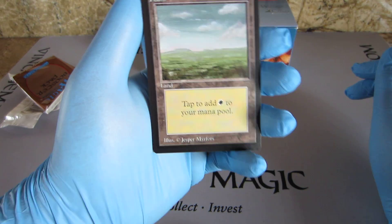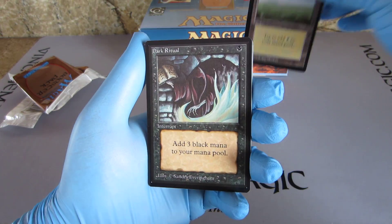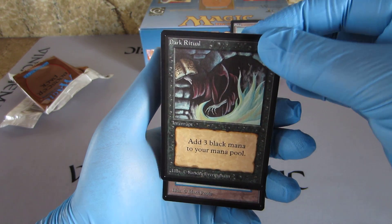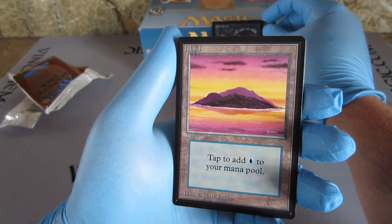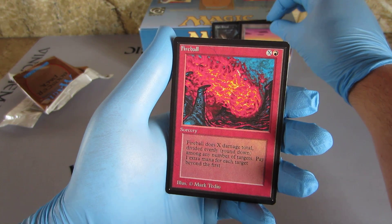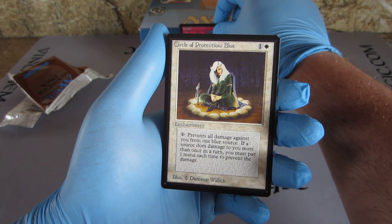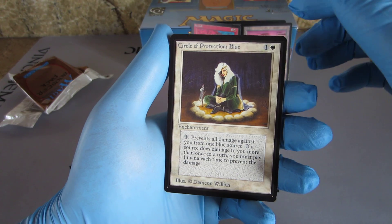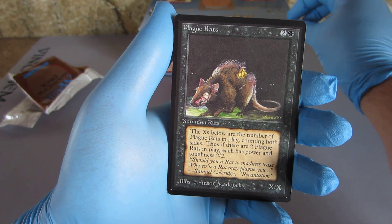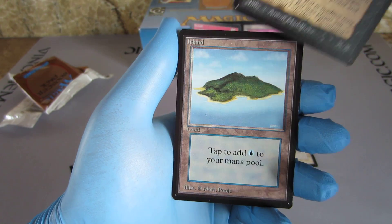We've got a glorious Plains. Plains. Dark Ritual. An Island. Fireball. Circle Protection Blue. Plague Rats. Island.